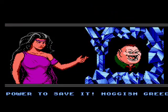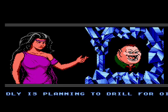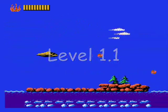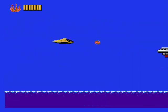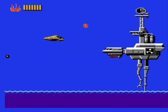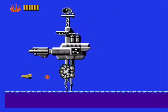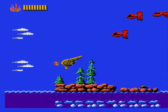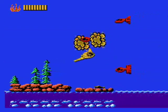In the first stage, Hoggish Greedly is trying to drill for oil in the national park, so you've got to stop him. You'll contend with planes, which are an easy kill but have strength in numbers, so stay back and send fire at them. When you reach the big machine, it will shoot at you — the only way to get by is to take out its legs and pass through the opening. The screen auto-scrolls, so if you're about to collide, use the B button to pull a quick U-turn and give yourself some extra space.